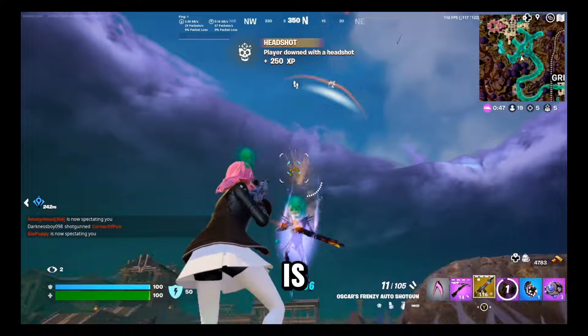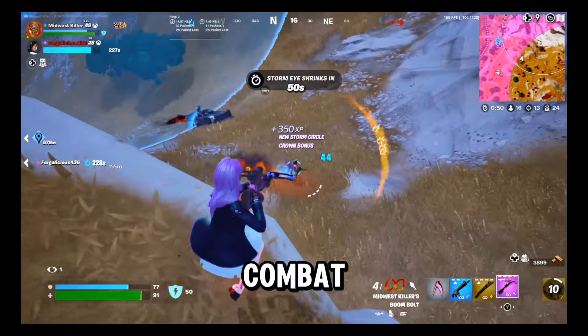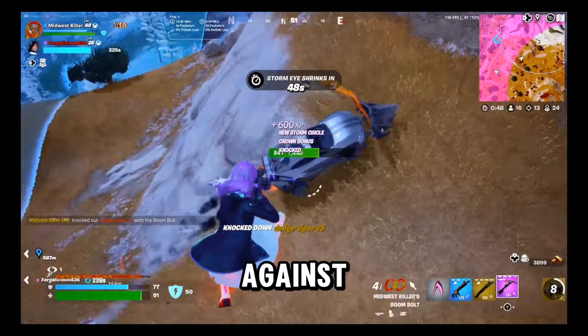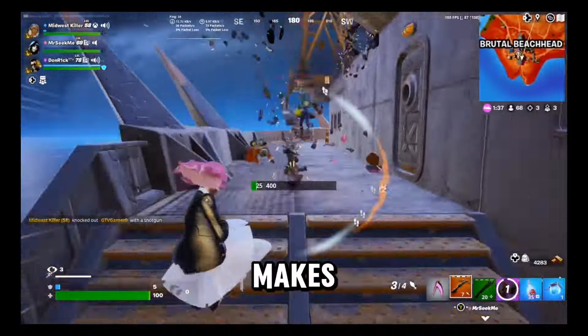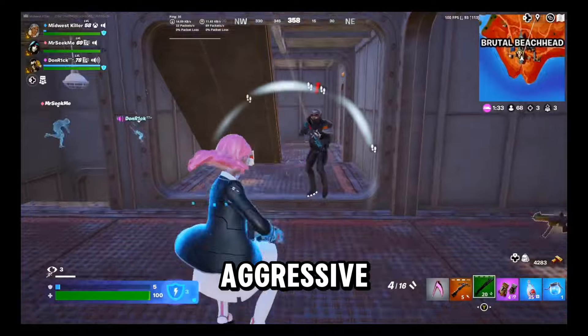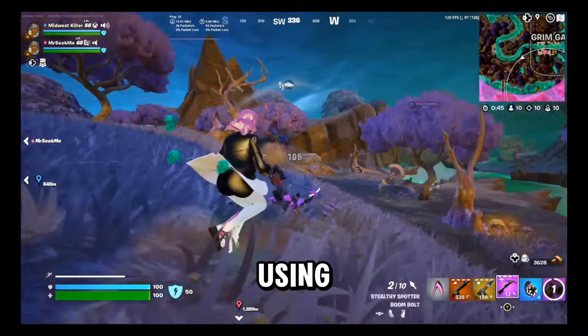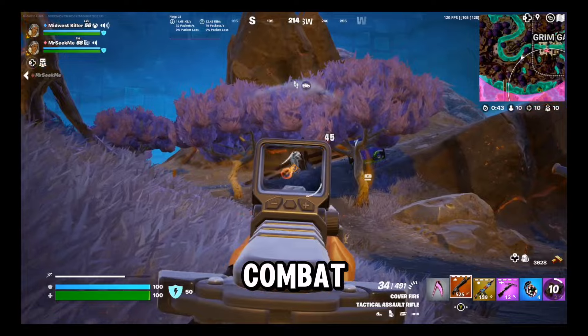Now, building off that with a weapon that complements the Combat Shotgun, is the Boom Bolt. The Boom Bolt covers your long range combat and makes for an insane counter against cars. She also makes for a good tripmine if you shoot them between doorways as an aggressive enemy presses you. But overall, there's a significant risk in using a Boom Bolt in close combat.